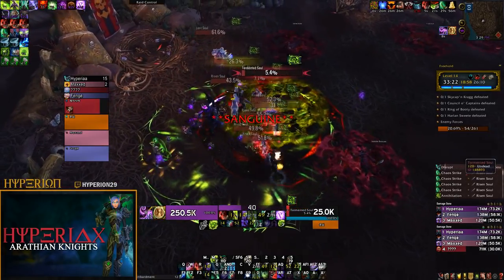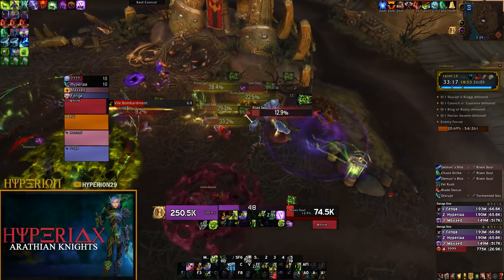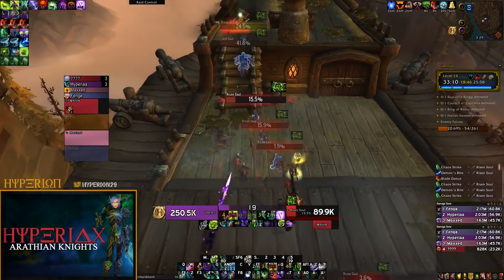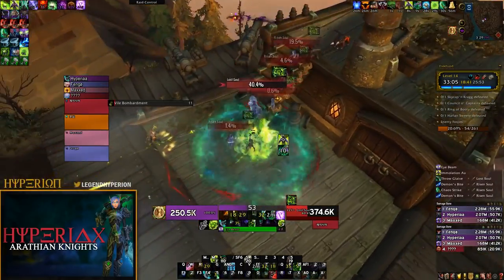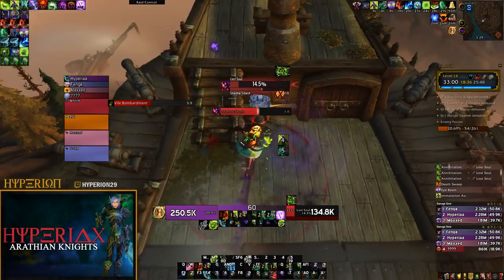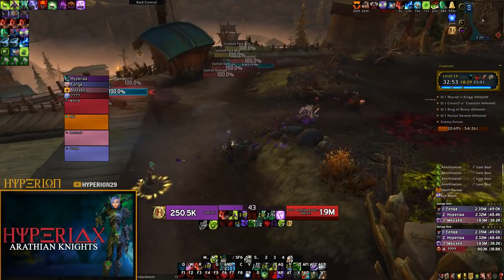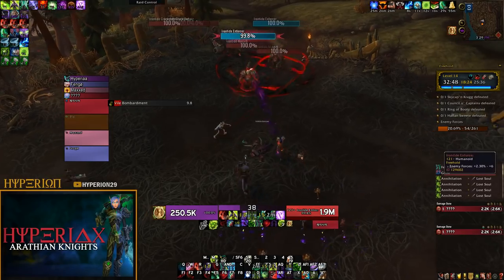The souls don't just spawn around where your group is — they spawn where the mob was killed. This changes your pull pattern significantly, because you want to clump as many adds and get as much percent in a small area as possible. Once the reaping wave comes, you can easily mass grip everything and nuke it down. What really slows down this affix is dealing with a first set of reaping souls and then noticing 30 seconds later that a few more are still running towards you.